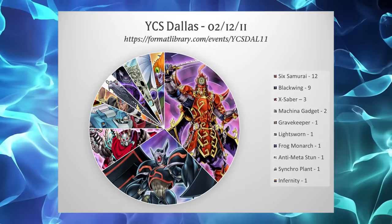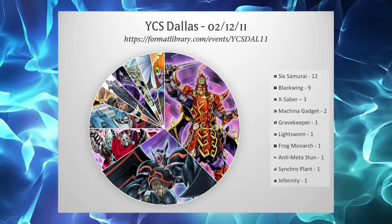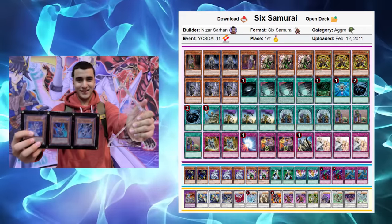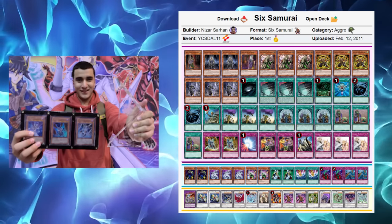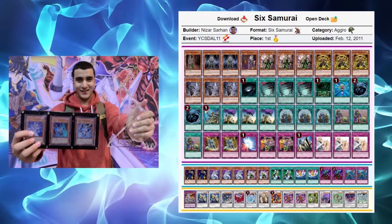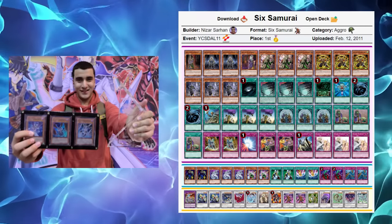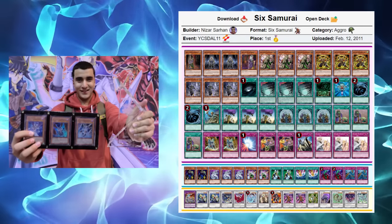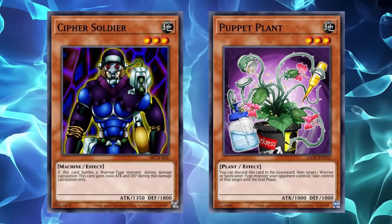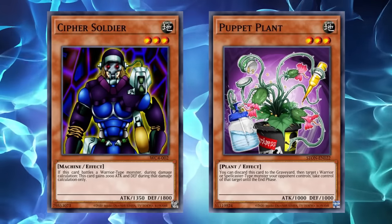YCS Dallas would be the first event of the year, taking place four days later on February 12th, and Six Samurai would clearly make a first impression on the format, taking a majority of the top cut including first place piloted by Nizar Sahan, playing a primary line of Kageki with Kagemusha to access Shien, then swarm from there with all of the various pieces thanks to Gateway. Cipher Soldier and Puppet Plant would see good amounts of popularity off of Six Samurai's popularity, with Cipher Soldier able to attack over Shien and Puppet Plant able to temporarily steal it, dodging all Six Samurai protections.